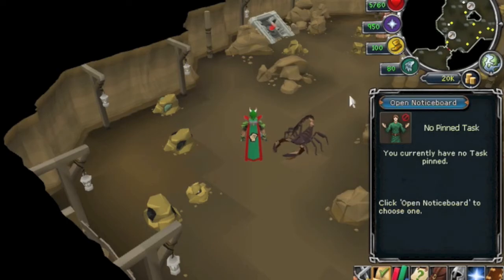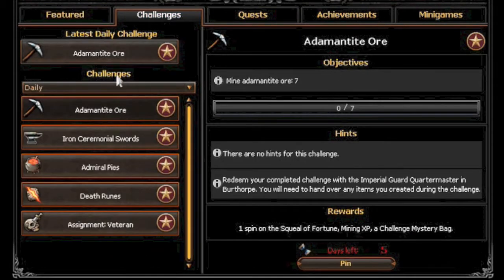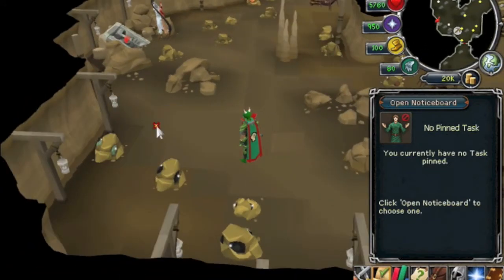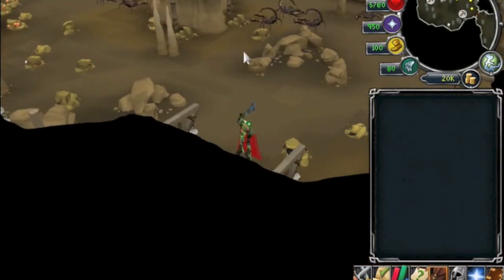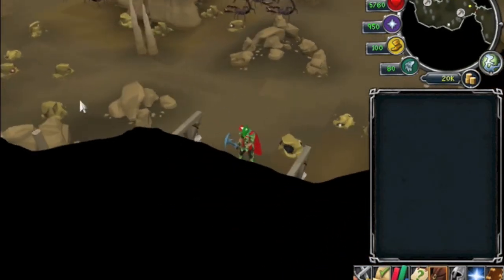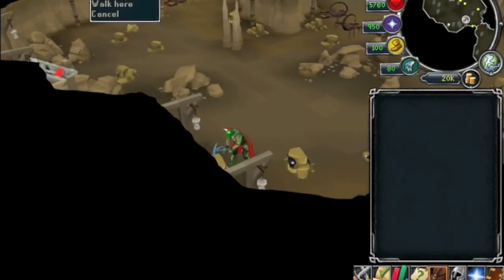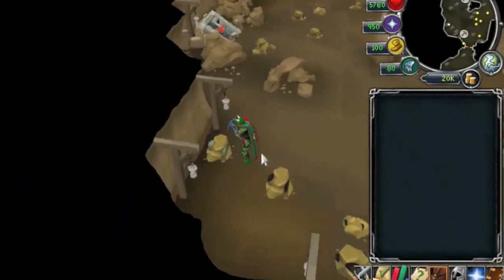For today's daily challenge we have adamantite ore — you need to mine seven. You'll get one spin on the Wheel of Fortune, mining XP, and a challenge mystery bag. You do need to turn these in. There are a few places you can mine, but I'm going to mine in the Falador or Dwarven Mine. You need 70 mining to get this challenge.